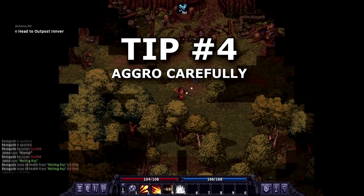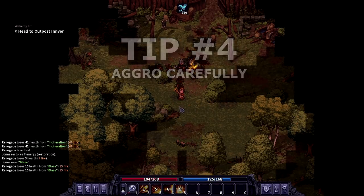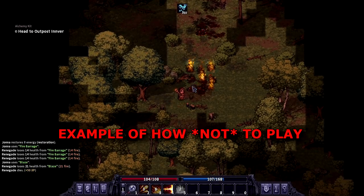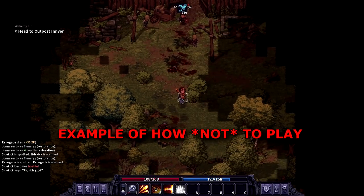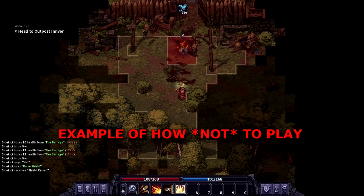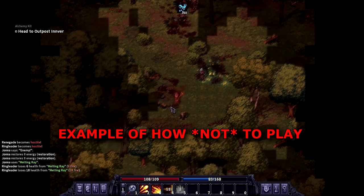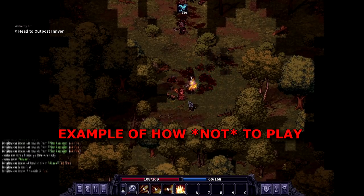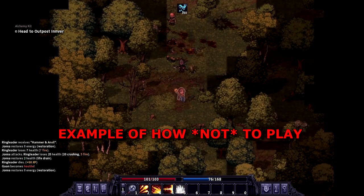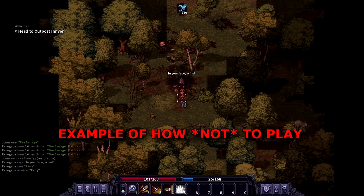Tip number four: aggro carefully. You've stocked up on your items and you're ready to venture out into the wild. You go exploring and come upon a group of enemies. My advice is to aggro carefully – you want to catch the attention of just one enemy. Go close enough to aggro one, then run a few steps back and let them come towards you. Use whatever ranged maneuverability you have to whittle them down, and the important part is you separate them from the group. If you get surrounded early on or even into the late game, Stone Shard will kill you. Everything in this game is very dangerous – even wolves or dogs. Don't get cocky. Aggro carefully.